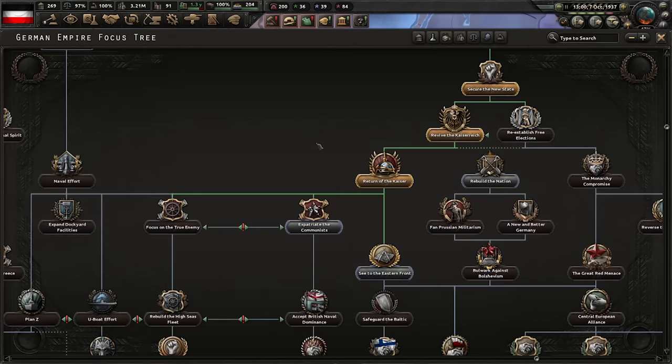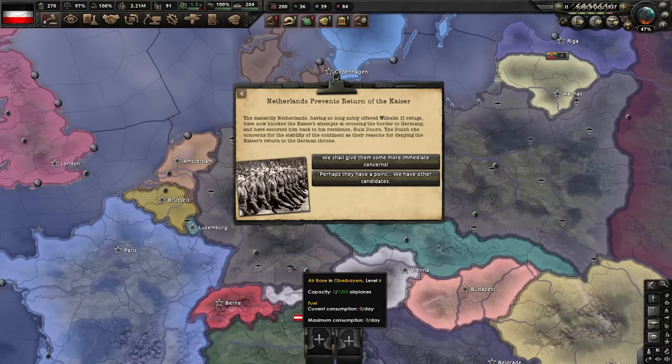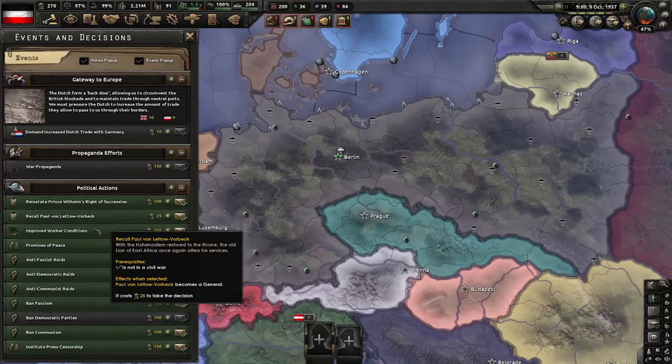Kaiser returned — we will soon get an event. Next focus is going to be Expatriate the Communists. The Netherlands have blocked the return of Wilhelm II. Excellent — we could go to war, but we don't want to. Let's instead just get Wilhelm III. With Wilhelm now in the saddle, let's also reinstate his right of succession and modernize the succession laws, because why not?